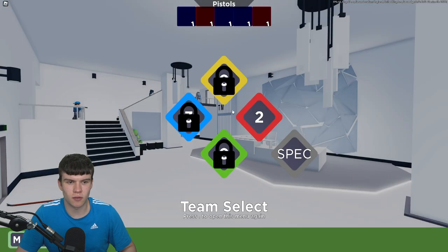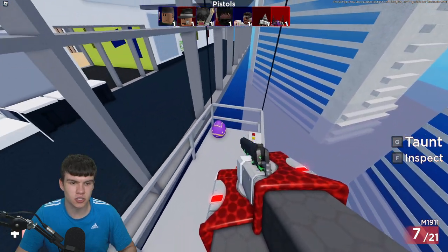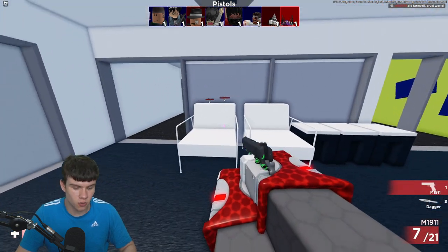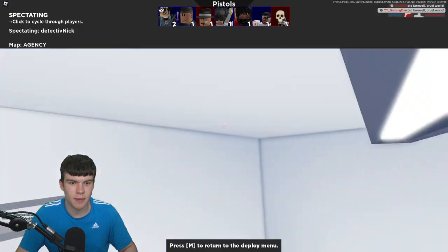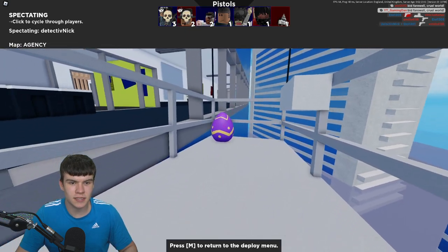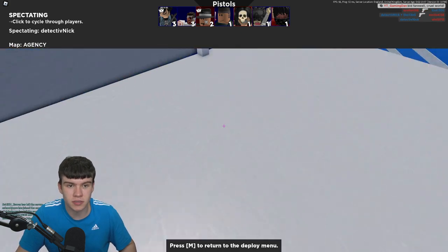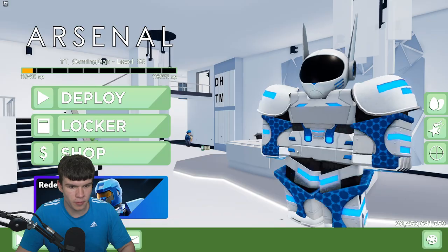What we need to do is find eggs around the map. For example, here's a purple egg right over here — I'm actually going to take a screenshot of that for the thumbnail. These eggs are actually client-side, meaning multiple people can claim them. It's not like if one person claims an egg then no one else can, so keep that in mind.